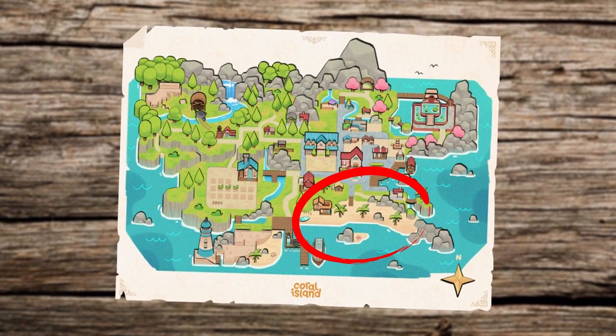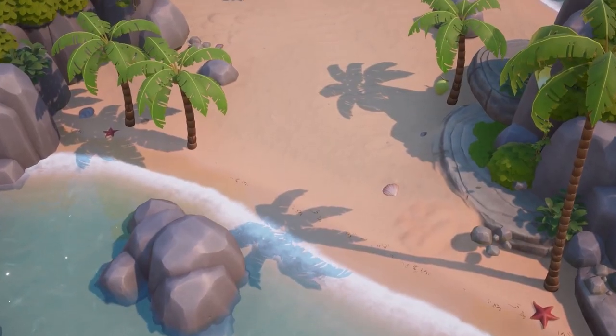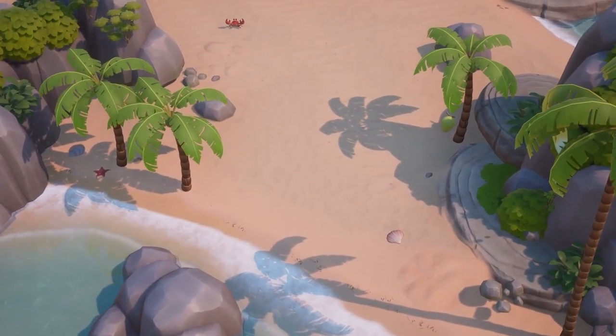Today, we'll be going to the beach area of Coral Island. The beach is described as a place rich in sparkly white sands with an abundance of seashells and even some seasonal fruits. There's a pier, a few buildings which we will go into more in this video, and it's also home to the gateway of the ocean exploration mechanics in this game: the diving spot.